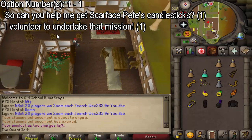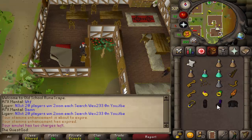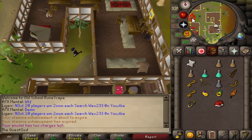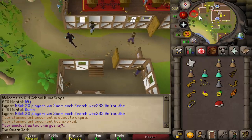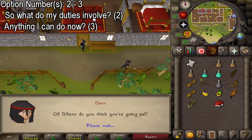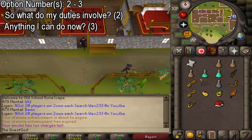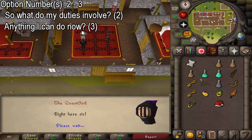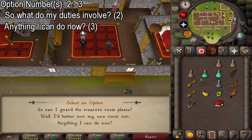Talk to Trawbert and select the chat options written on screen. Then put on your black helmet, plate body, and plate legs and go to the most northwest building in Brimhaven. Enter the building — if the guard stops you, go through the dialogue and try to open the door again. If it doesn't work, talk to Trawbert again. Once inside, right-click Grip, talk to him, and select the chat options on screen to get a key. Give this key to your partner in the Phoenix Gang — you can get the key as many times as needed as long as it's not in your inventory.